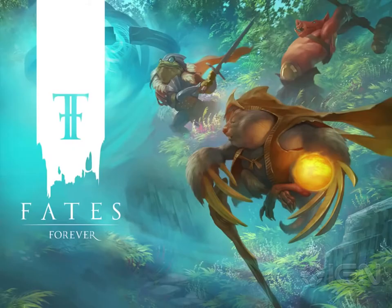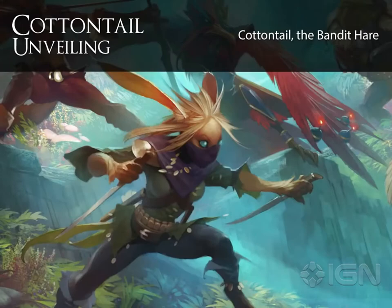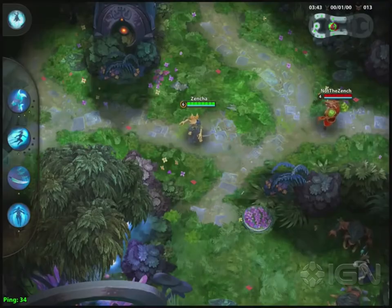What's up guys, my name is Zensha and welcome to the world of Fates Forever. Today we'll be unveiling Cottontail, the bandit hare. Cottontail is an agile melee assassin who excels at getting in and out of fights and finishing off targets. Let's take a look at her abilities.